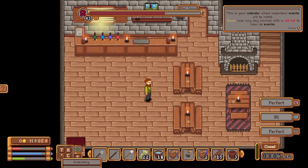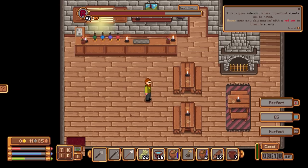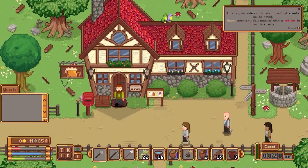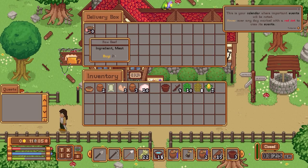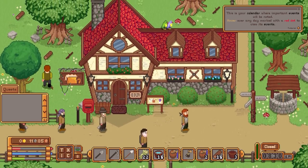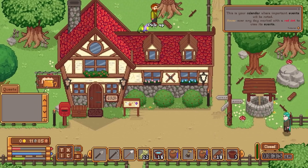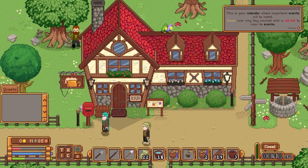We've also got our inventory — corn, hops, and that sort of thing — all the stuff we need for brewing, money on the left hand side, and the experience bar as well. There aren't any quests currently. It is 20 past 8 in the morning, so I'm going to go to this box and pick up the 20 raw chickens and 20 raw beef that I ordered the night before. I'm also going to do a bit of foraging which will net us some wood and sticks, which we'll use to light the fire and cook with.